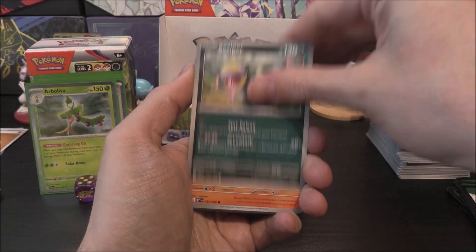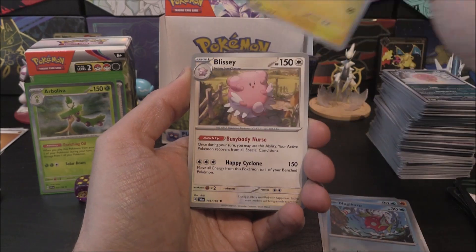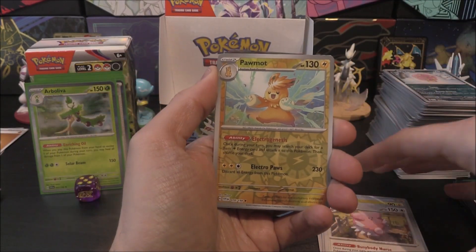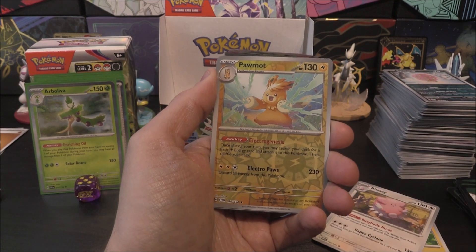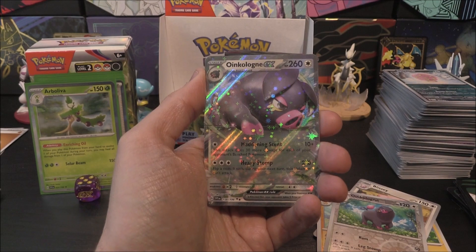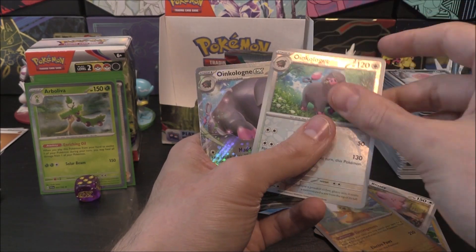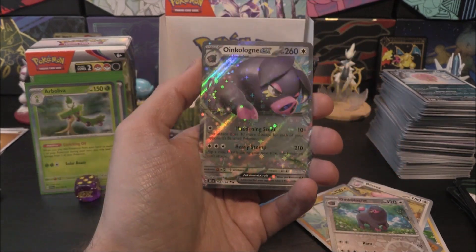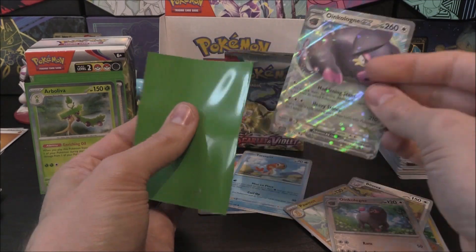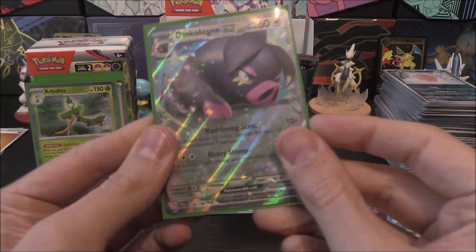Next pack: Seviper, Houndall, Seatoddle, Magikarp, Flaffy, Blissey with Tatsugiri, Porygon2 Reverse, Oinkologne Reverse — and an Oinkologne EX! Can you imagine — Lechonk, Oinkologne, Oinkologne EX right here! We'll take that — Water Energy, we don't care. It's an Oinkologne EX. Another deck I'm quite interested in. A lot of people are excited about this one.